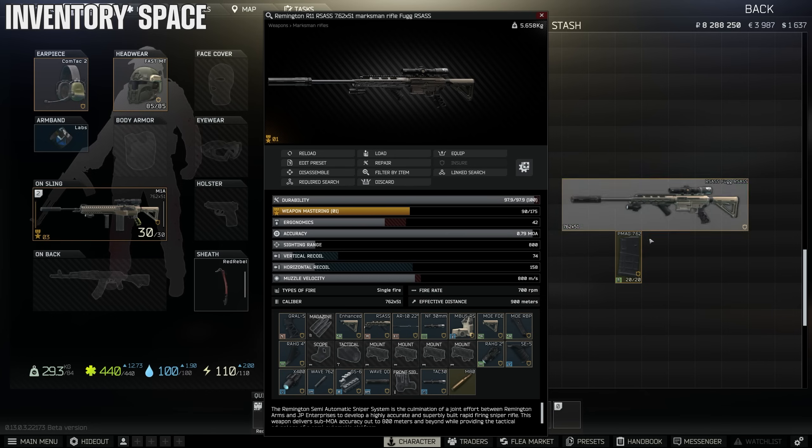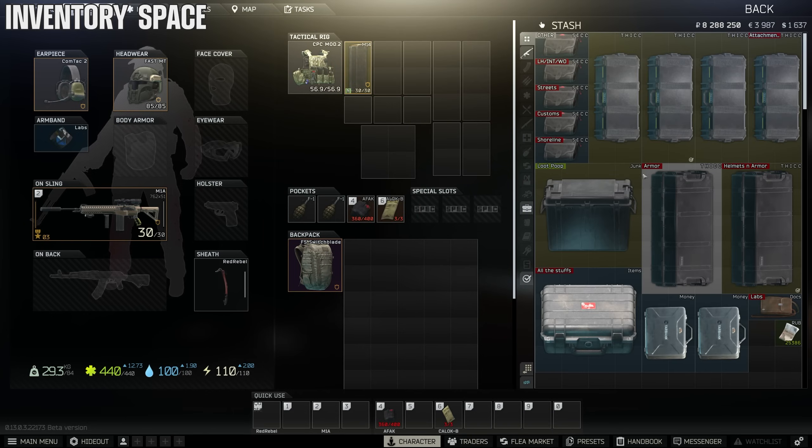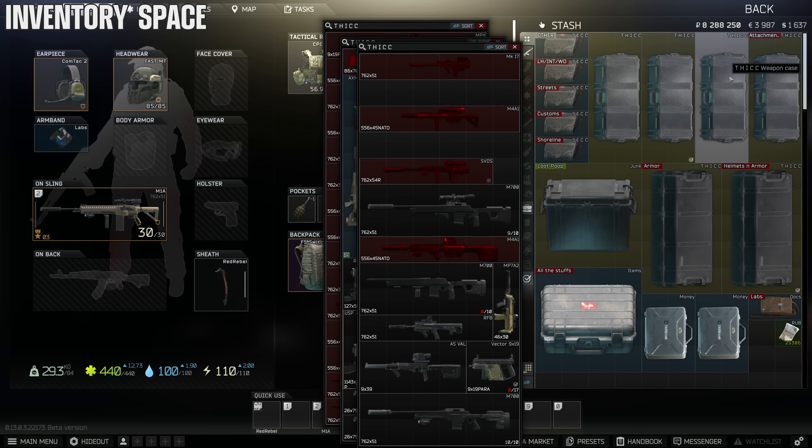If you want to save some inventory space, take off the mag and the pistol grip off a gun and it'll only take one row slot. Put all the attachments in a separate slot and you'll have a cleaner inventory with more space.